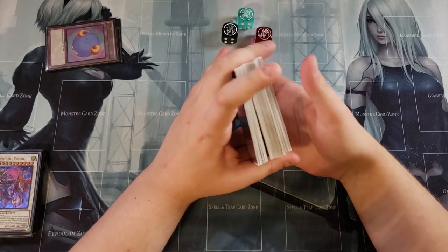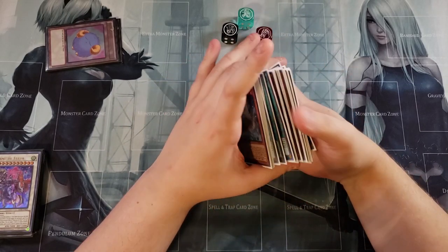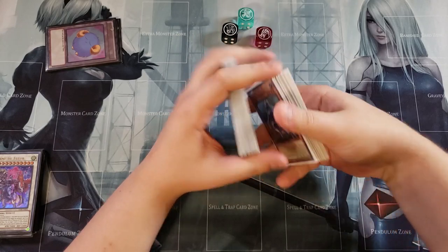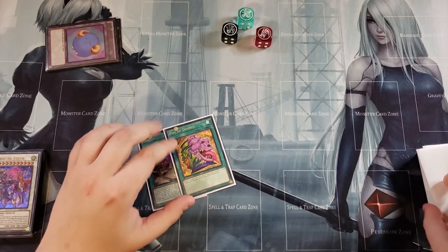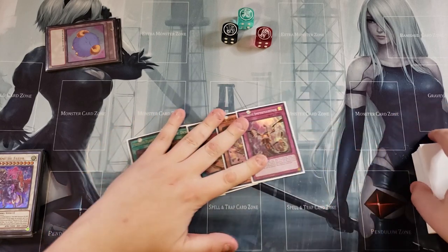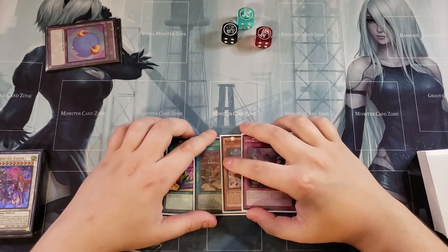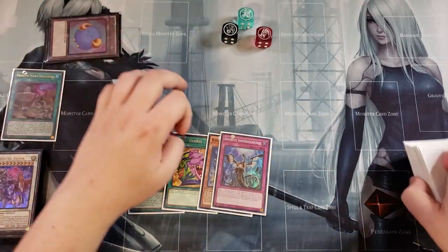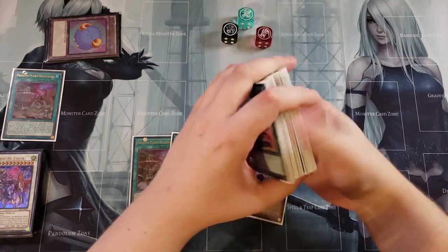The deck profile is always down in the description below. Let's shuffle up and see what we can do for the next test hand because we have some really insane plays. We draw a copy of Primitive Planet, a copy of Pot of Desires, another Primitive Planet, a Yang Zing monster, and an Infinite Impermanence. So we have a hand trap, a way to get Vista Starfrost, a special summon, and Pot of Desires to get two additional cards.